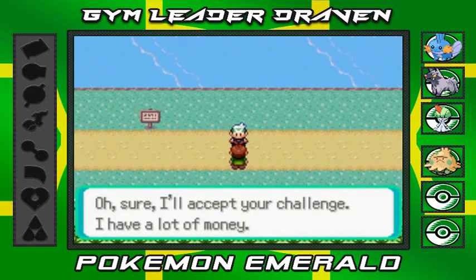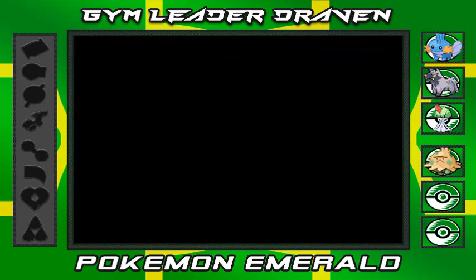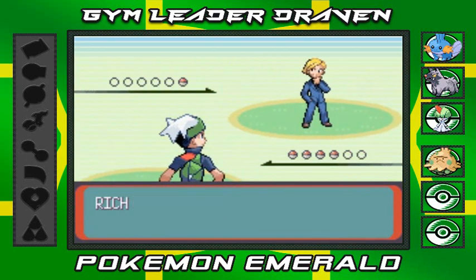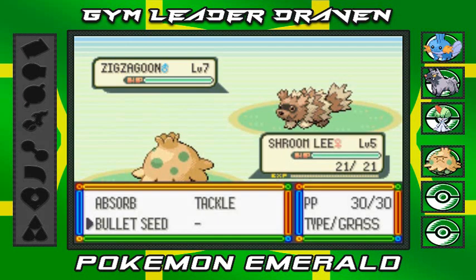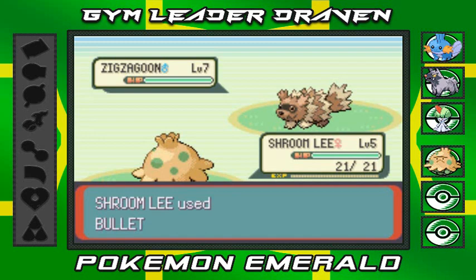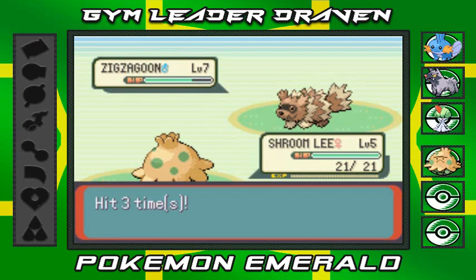Here we go - sure, I'll accept your challenge. I have a lot of Pokemon. I have a lot of money. We're kinda hurting for money right now, so let's go ahead and battle this guy right here. Rich Boy Winston comes out with his Zigzagoon. I'm coming out with Shroomlee right here. Let's see what these moves can do. And this guy is just growling at us - what is that gonna do to us? Nothing. Bullet Seed! Three times.